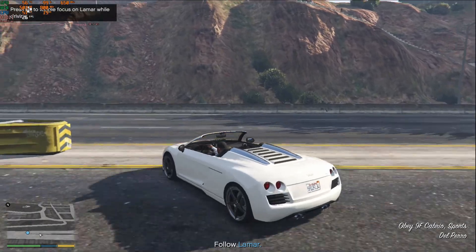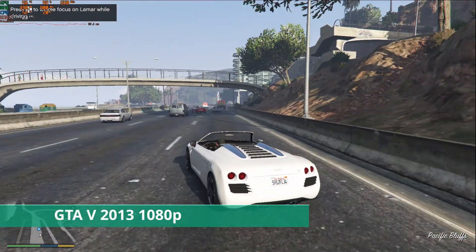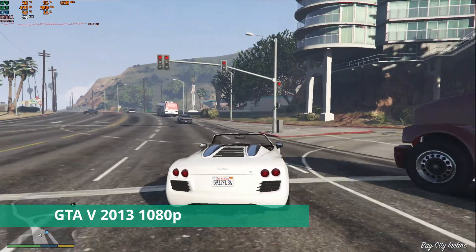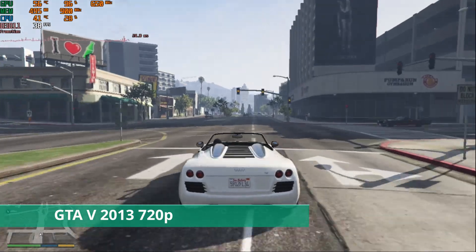Going ahead a little further to 2013, here's GTA V. At 1080p, normal settings, no AA or AF, the frame rate is stuck in the low 20s, dipping into the teens occasionally. But if we drop the resolution to 720p, you can see it makes the game far more playable.